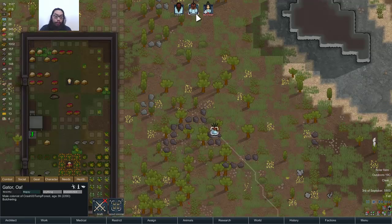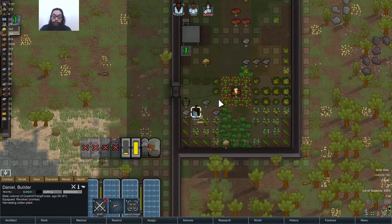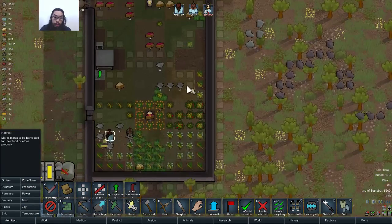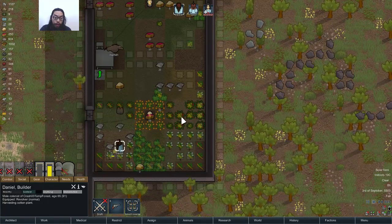Harvesting cotton plant, butchering. Just harvesting the crap out of everything, so that way... No blight — oh Jesus. The blight is spreading everywhere.